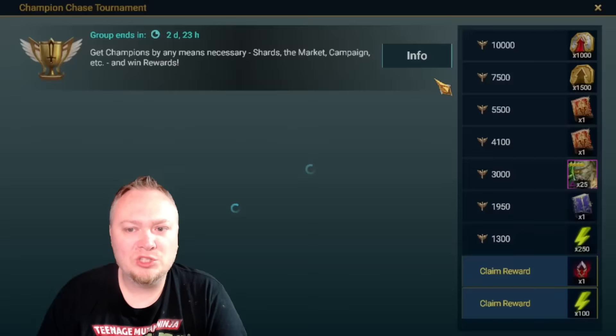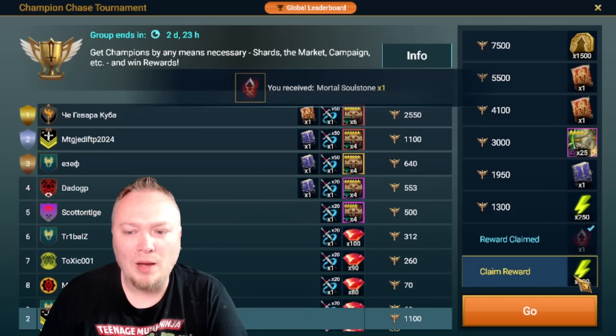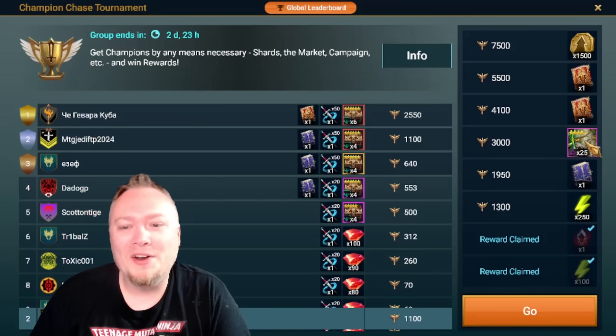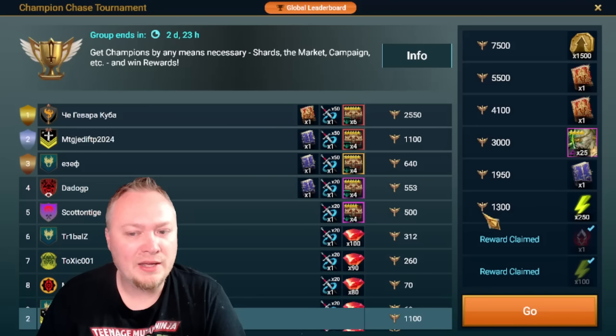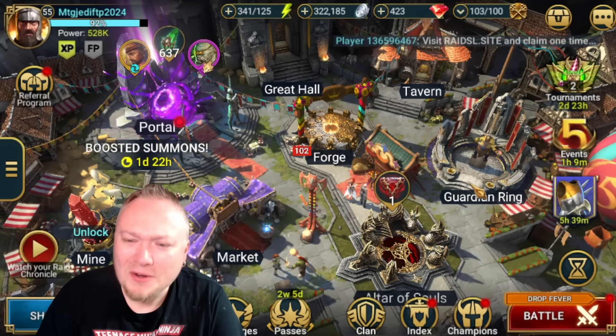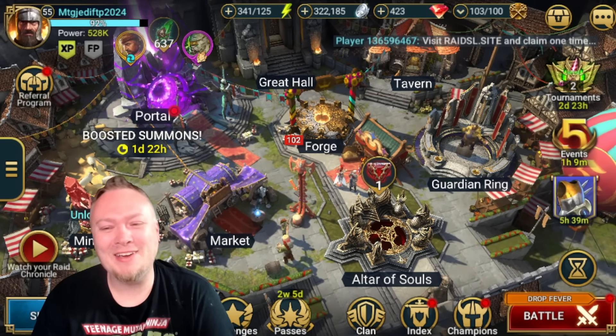How many points did that get me? Let's go check. That didn't get me even to 1,300. I'm going to try to find a way to get to 1,300 — I really thought I was going to get at least 1,950, or on a good day 3,000. Maybe that was just a pipe dream. Either way, I'm going to try to get to 1,300. If I have to go with Mystery Shards, I will, because I want that energy. I think that'll do it for today's video. Let me know what you think in the comments below, and I'll see you guys later on stream. Have a great day.